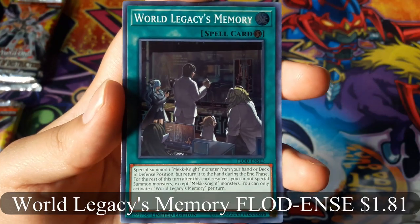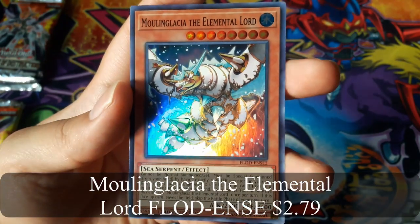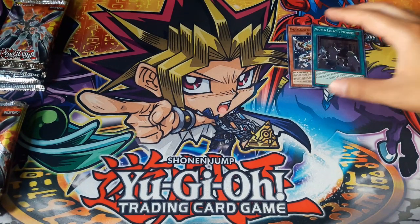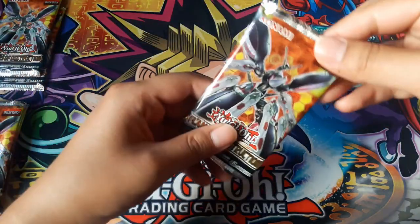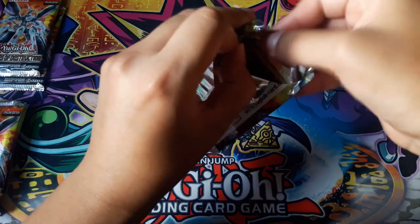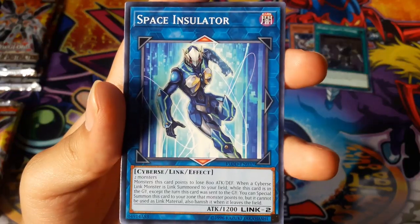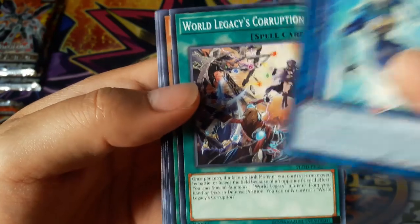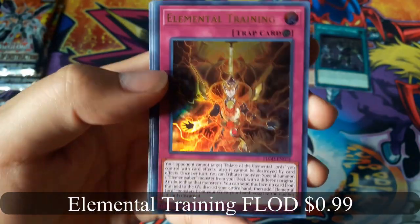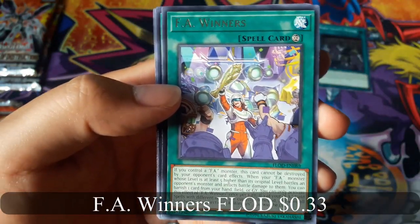World Legacy's Memory, and Moline, Glacia the Elemental Lord. That's pretty good. You are guaranteed holos in these packs. Space Insulator. Elemental Training for an Ultra Rare, and F.A. Winners for a Rare.